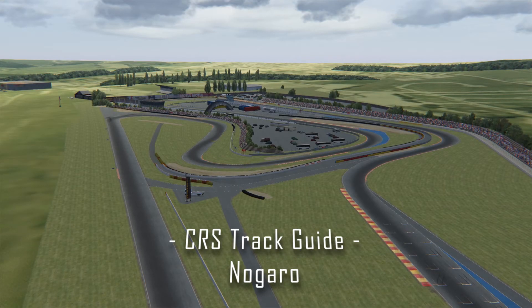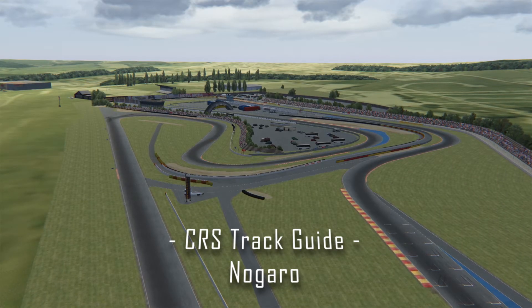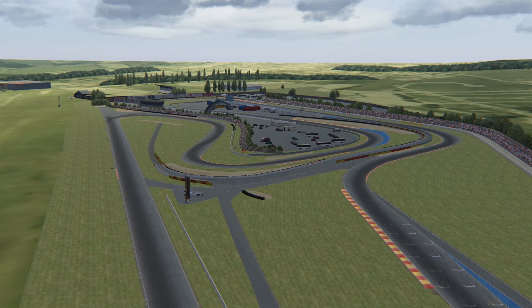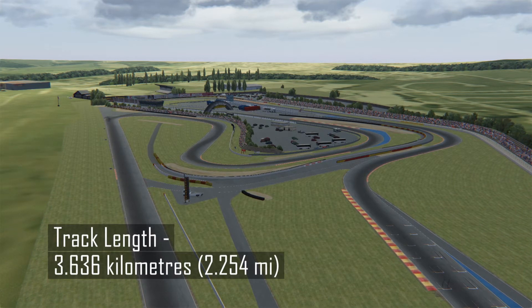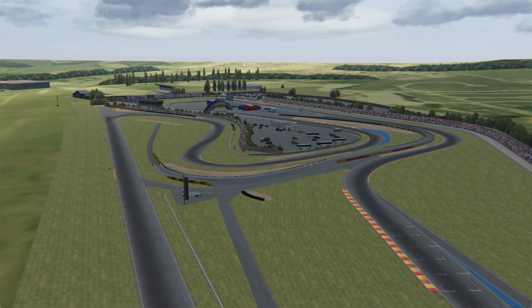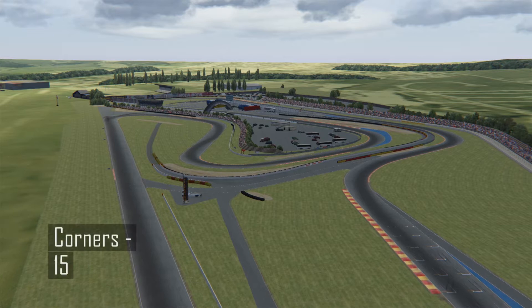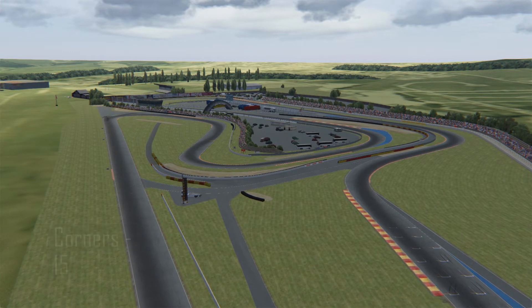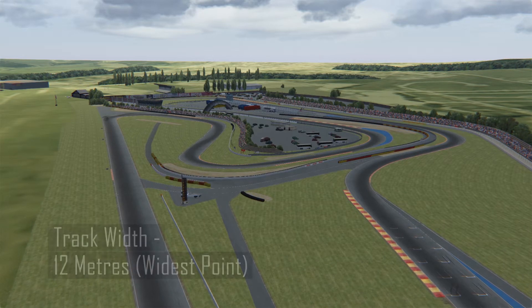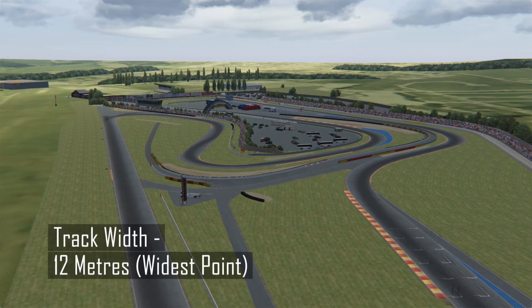Hello there guys and welcome to my track guide of the Nagaro circuit for the CRS FFSA League drivers. Nagaro is a relatively flat, flowing circuit with only 6 metres difference in elevation change between its highest and lowest points. It's raced clockwise and consists of two wide long straights linked by sections of several slow flowing corners.